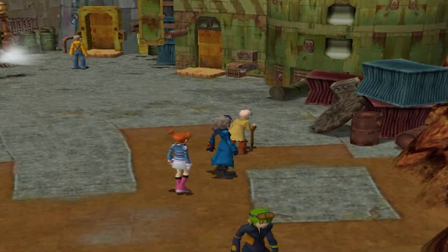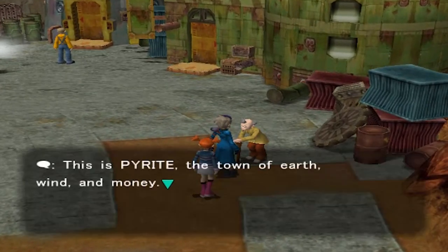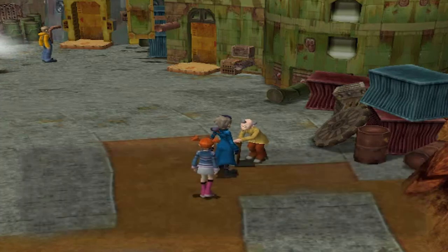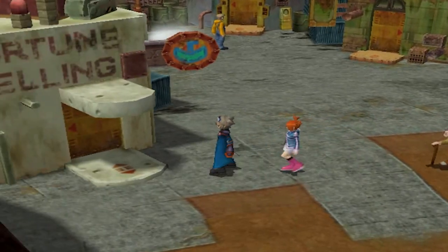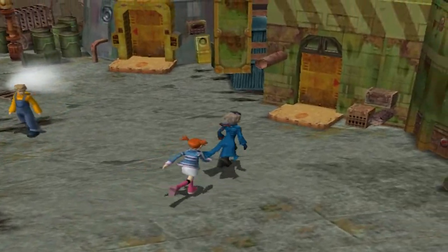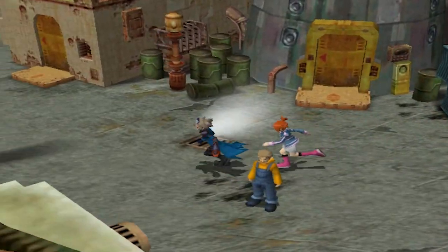We start talking to people. Another NPC says: 'This is Pyrite, the town of Earth, Wind, and Money. You appear to be outsiders — you had best beware, there are many ne'er-do-well sorts here.' We also notice there's a fortune teller here, which is kind of fishy, and I do believe there's a shop.